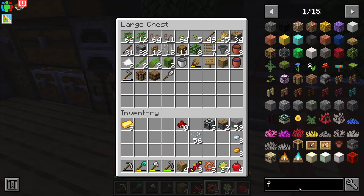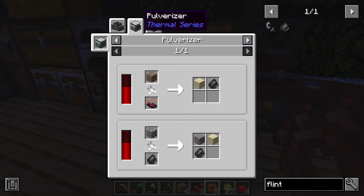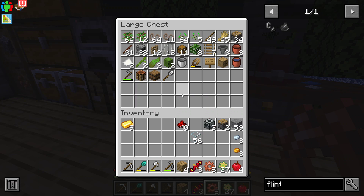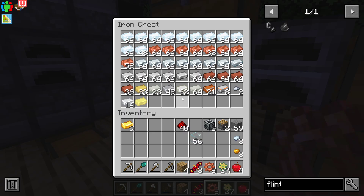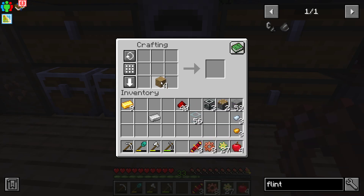Oh wonderful, I do have to make the crusher — are you kidding me? Can I just get it vanilla-wise? It's not there, but come on — vanilla is going to work, right? It's got to work because I don't want to make a whole pulverizer just to get flint.